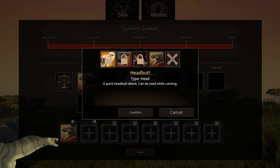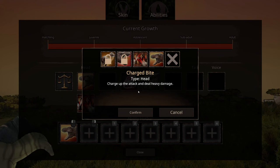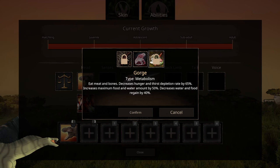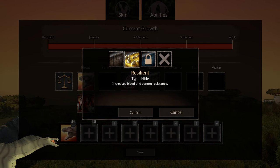Holy mother of god — headbutt: a quick headbutt can be used while running. Crushing bite: small damage and bone break. Charge bite: which I often use anyways — charge up to the attack and deal heavy damage. No senses. Metabolism — gorge: eat meat and bones, decreases hunger, and I would never use it.